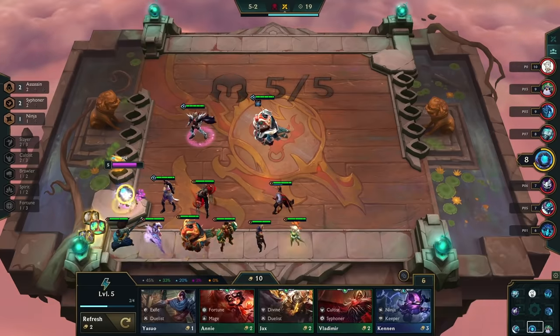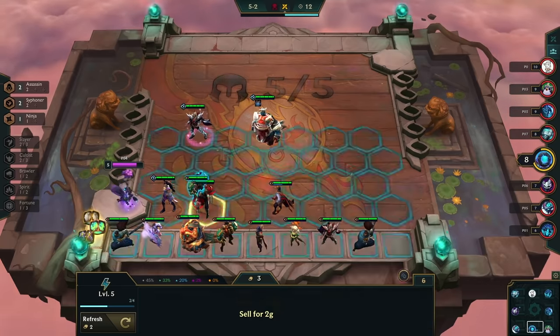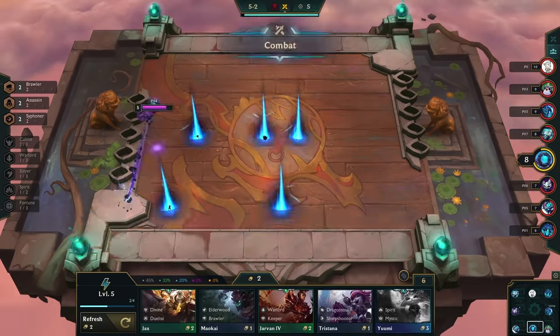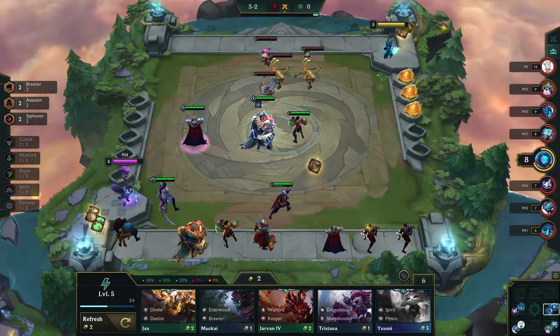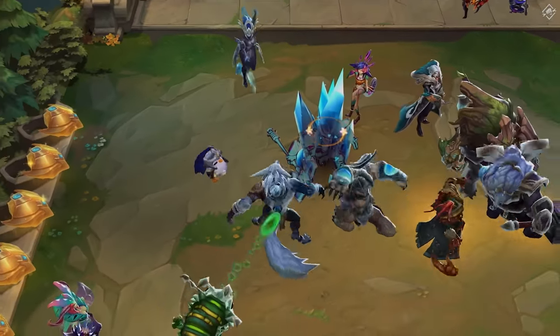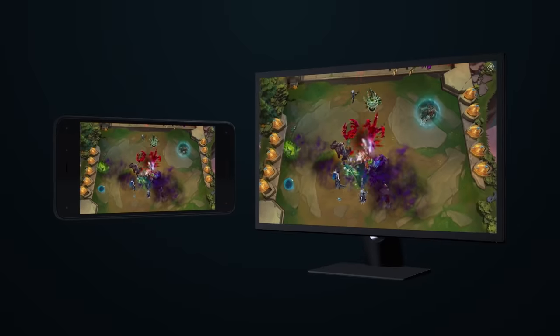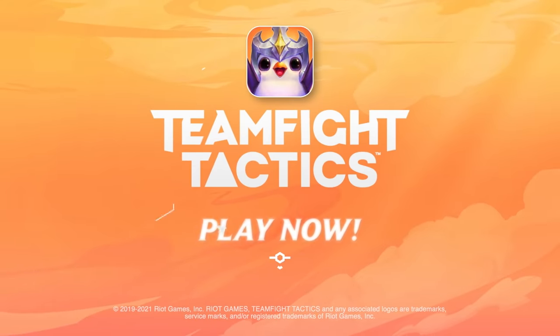And now you can kick your game into high gear with Hyper Roll Mode. With streamlined progression and a static economy, you can focus on drafting the best team on the board. So what are you waiting for? Challenge your friends and destroy your foes across mobile and desktop platforms. Try it now, free.